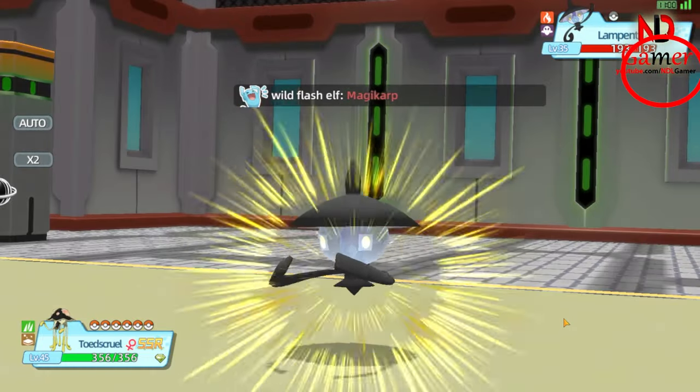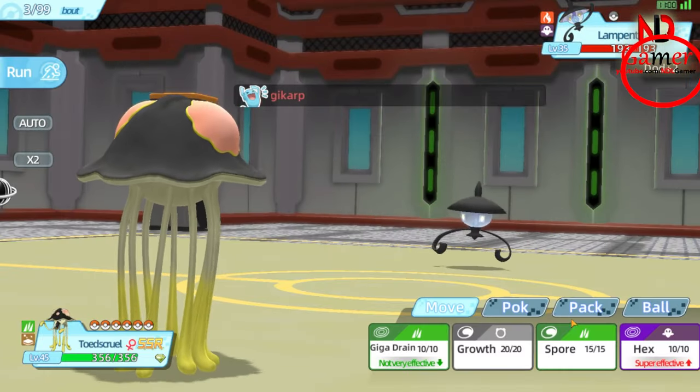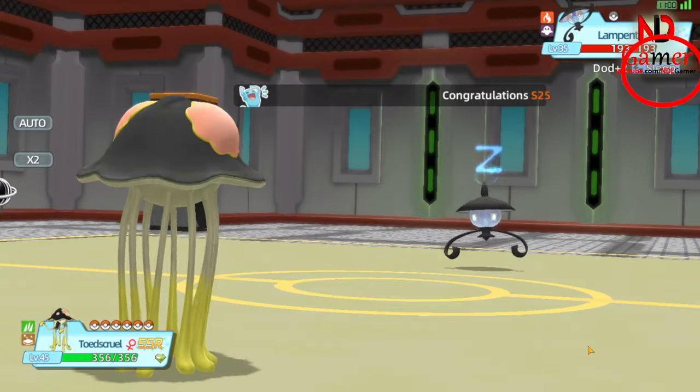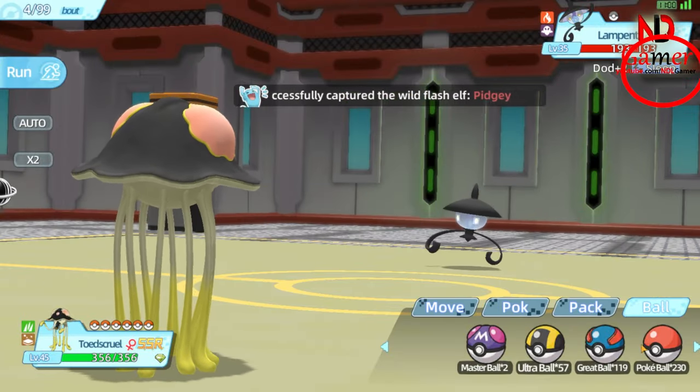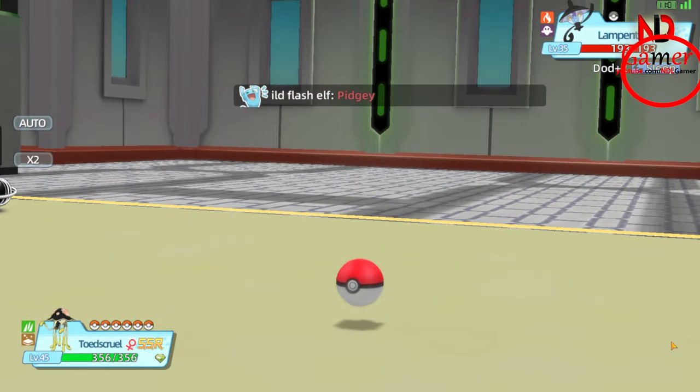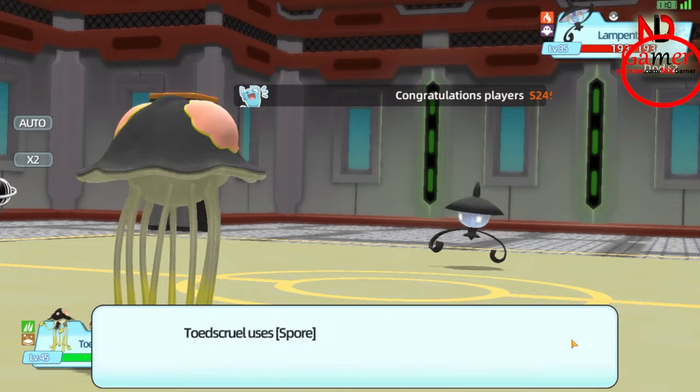Here, I encountered another situation where the opponent's Pokemon has an evasion buff, which means the Octopus's Spore skill is no longer 100% accurate. My advice is that when you face this type of Pokemon, you should switch the Octopus to the first position right away to safely catch the wild Pokemon.